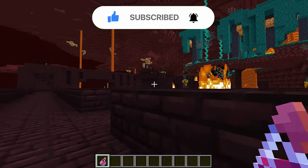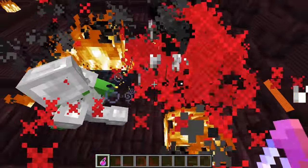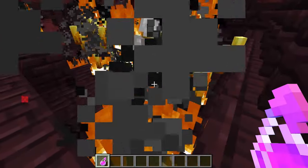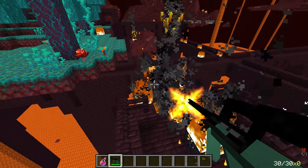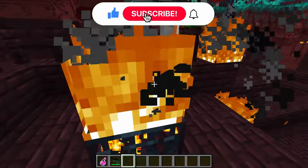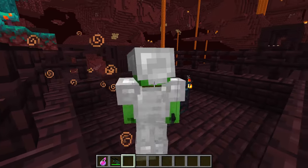Mikey finds a blaze spawner and blazes immediately attack. JJ uses healing potions on Mikey but there are too many enemies. Deciding he has no choice, JJ blasts the blazes out of the sky, potentially blowing his cover. He takes them all down before they can do more damage. After the battle, Mikey still seems unsure what happened — JJ keeps throwing potions and Mikey thanks the dog for taking care of him.